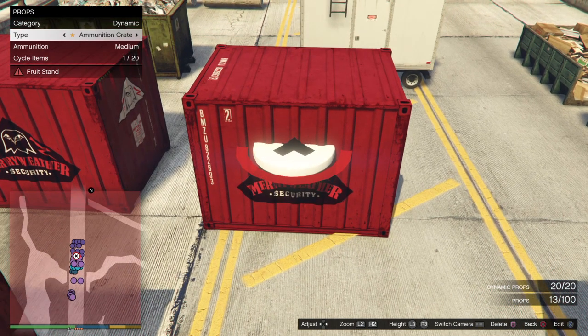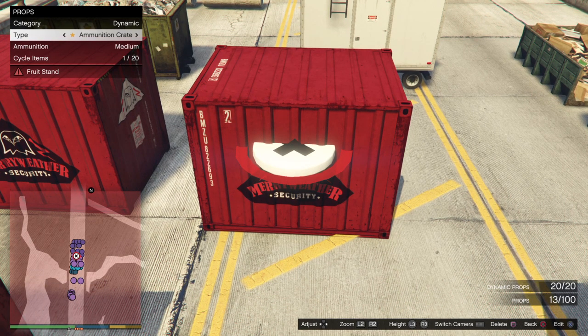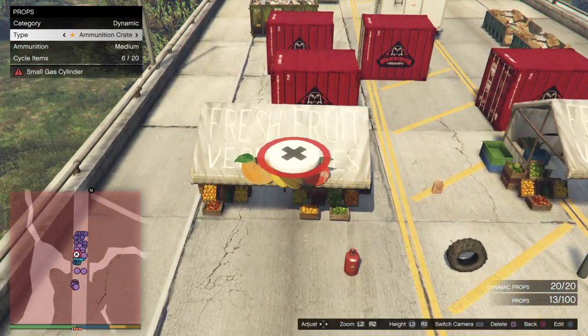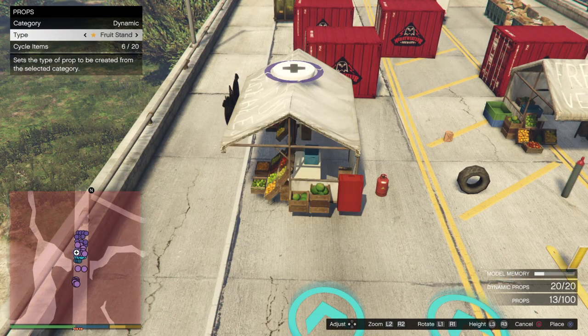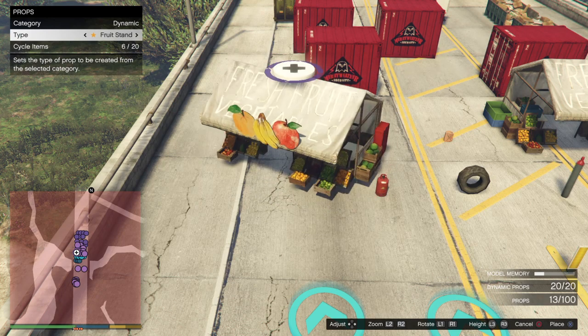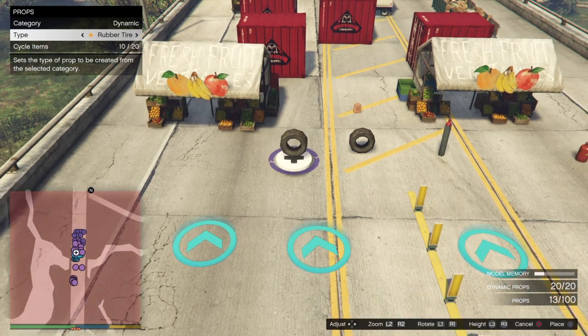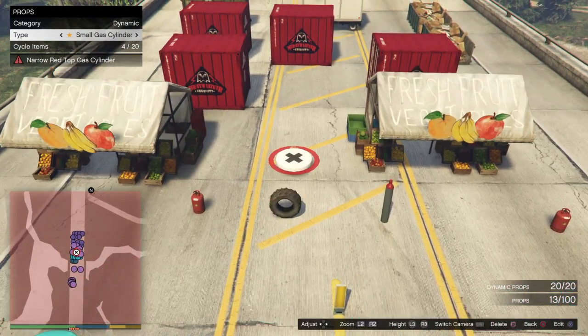I hope they get this fixed soon or just take them out of the creator for good, because they serve no purpose and will break your job. We got the fruit stand — this one's new — we're going to test it in a bit, driving against it with the car to see what happens, but probably there's going to be some fruit flying around. We got some new gas cylinders, different types that weren't there before. We had the large one, some new ones — they'll probably all blow up. We got a rubber tire and a jerry can.